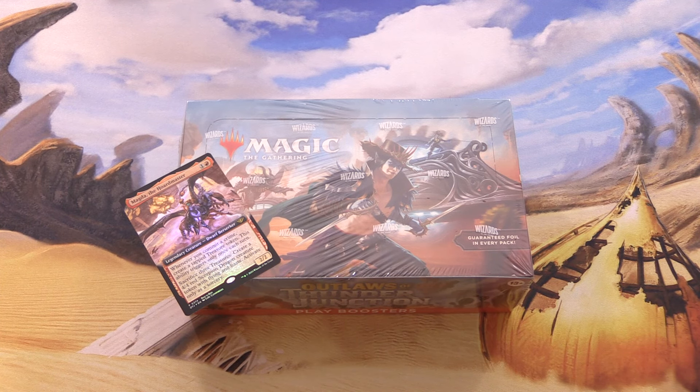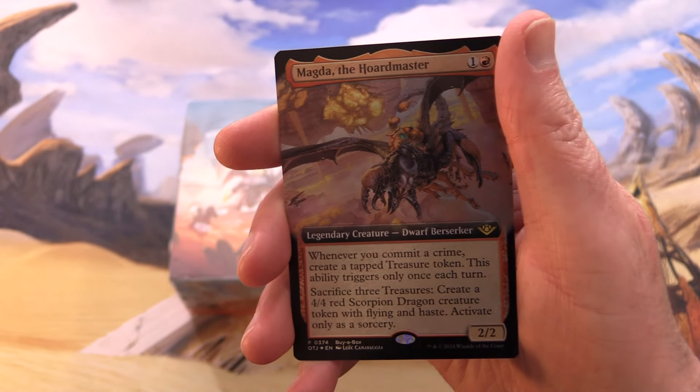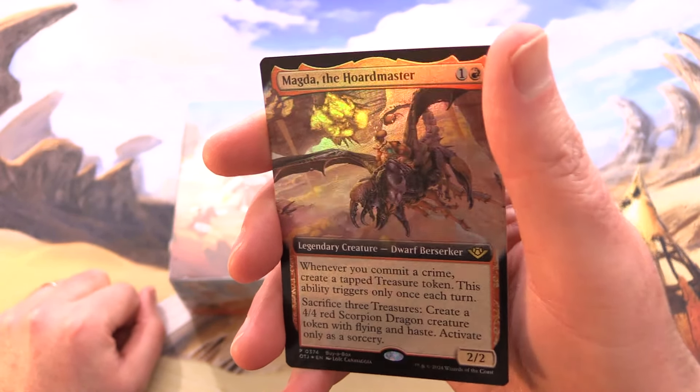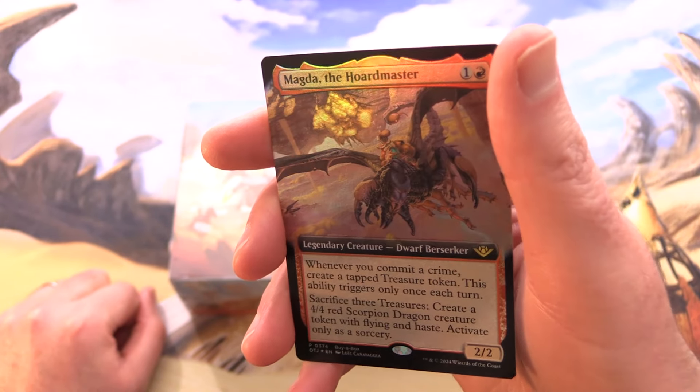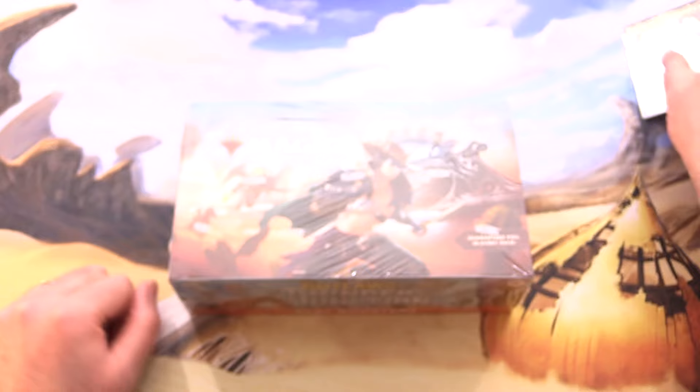Today on MTG Unpacked, we're getting stuck into our first Outlaws of Thunder Junction play booster box. But before we do, let's take a look at the buyer box promo. We have Magda the Hordemaster — a 2/2 for one and a red dwarf berserker legendary. That is awesome.